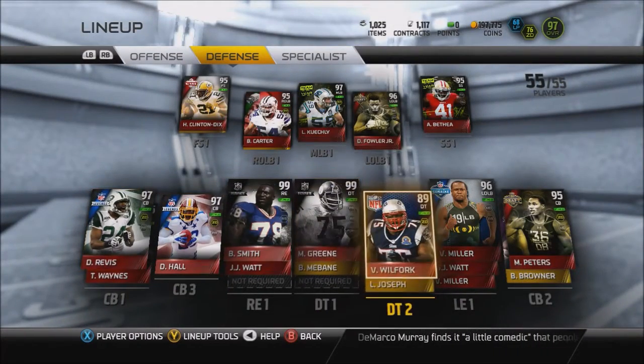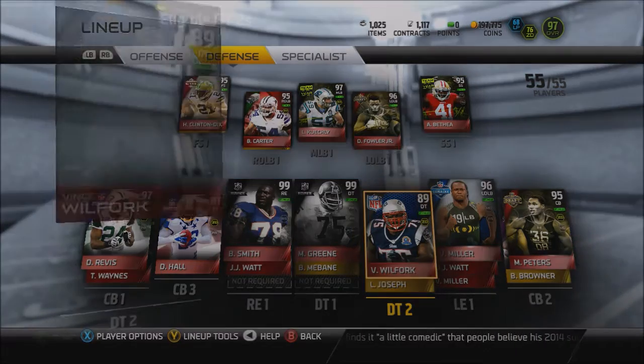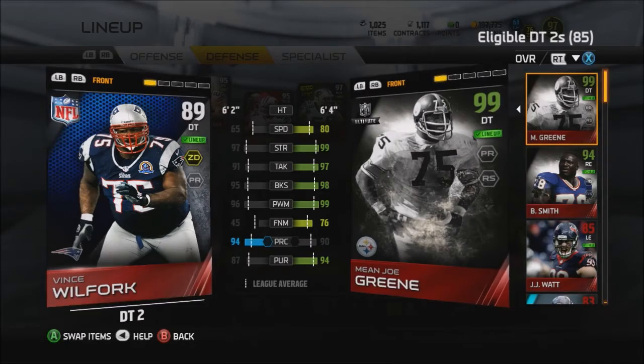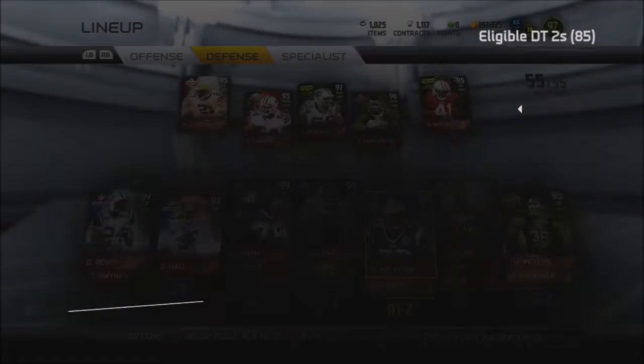We also got this season's veteran Vince Wilfork because I needed a big body in my 4-3 defense to stuff the run. That also helps out with me and Joe Green. So that's pretty much the lineup, guys. Let's get right into the gameplay.